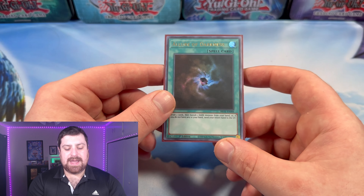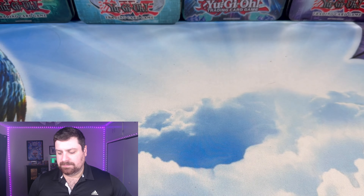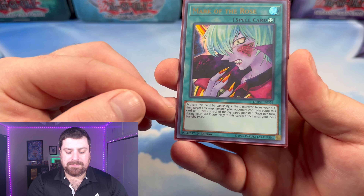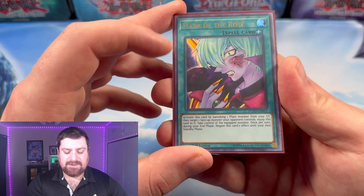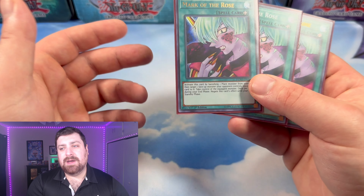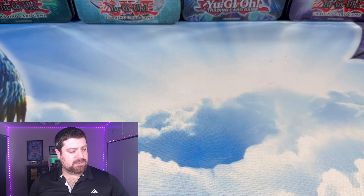Next up in our spell lineup, we have one copy of Allure of Darkness since we do have a pretty solid amount of dark cards. We got one copy of Brain Control, one copy of Heavy Storm obviously, and then three copies of Mark of the Rose. With Mark of the Rose: you activate it by banishing one plant monster from your graveyard, then target one face-up monster your opponent controls, equip this card to it, and take control of that monster. Once per turn during your end phase, the effect negates until your next standby phase — so you kind of just take it during every one of your turns. It can help you OTK your opponent, clear out their field to attack directly, or take anything that might negate your cards — like a Stardust. We also have a Mystical Space Typhoon.